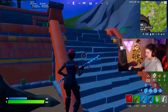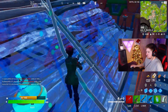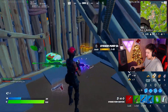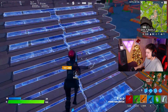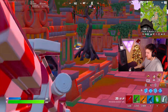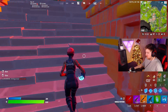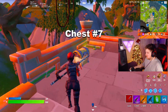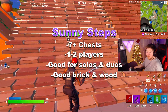Just from the first pyramid we already had an MK, a blue pump, and a blue SMG. Someone pushed me from the pyramid across the way and they had a purple AK and a gold pump — already showing the potential of Sunny Steps. The side pyramid has another chest on top, including a legendary chest. Of all the spots checked so far, this one probably has the best loot. It's a really good spot for both solos and duos.